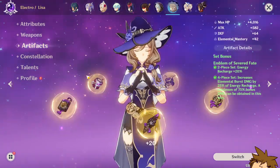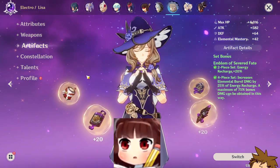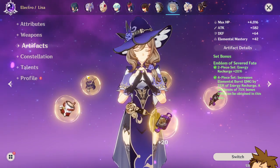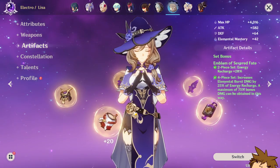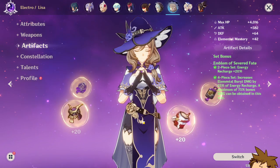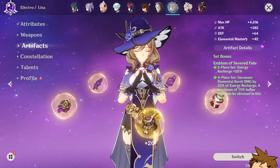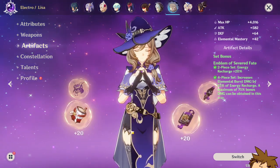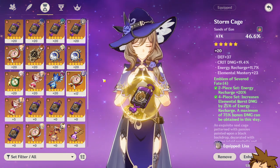If you guys want a sub DPS, burst sub DPS, or support type of Yae Miko — where you swap into her, hit her burst or elemental skill, and then leave the field — this is the artifact set for you. You want the Emblem of Severed Fate. This is really good because you get extra energy recharge and elemental burst damage increase. You'll want to stack energy recharge since her burst is going to cost a lot. That doesn't necessarily mean you need energy recharge on your sands.